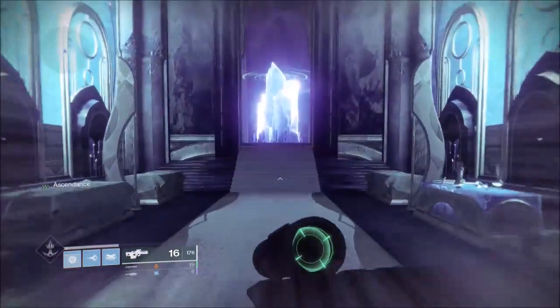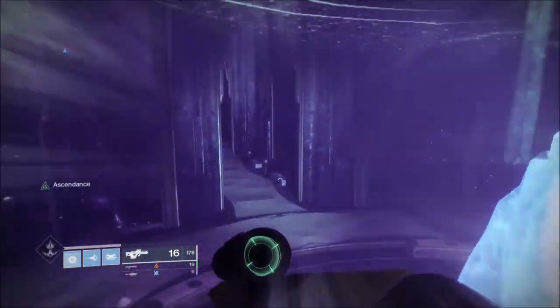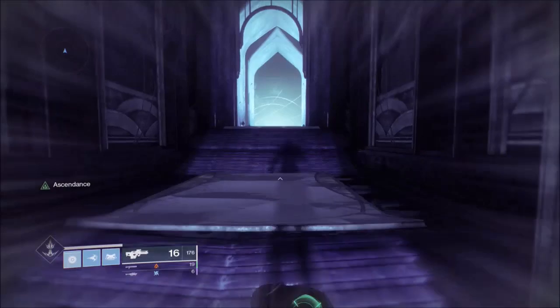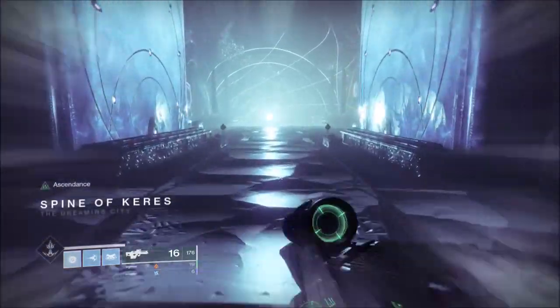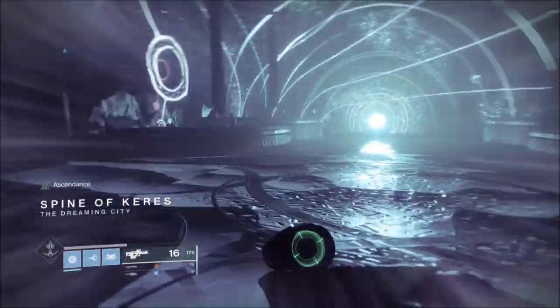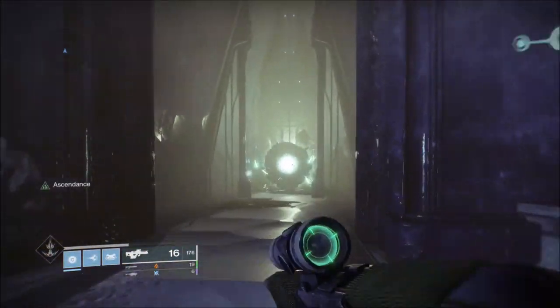I think one of them is Amkara and the other is just a piece of lore for that area. Keep going straight through here and you'll see a portal — I think it's on the right when you get into this room — and go through that. The Spine of Keres is the area where you start the campaign. I think it's the beach that you're on. There's the portal and you go through there.